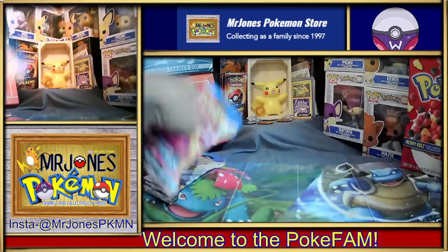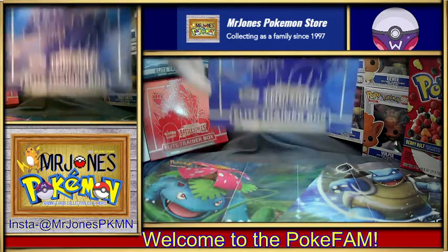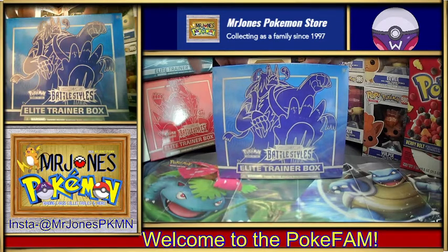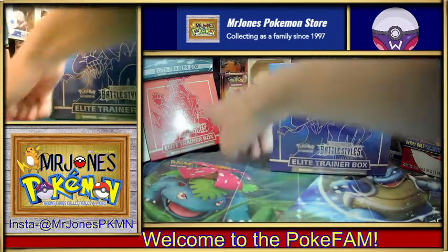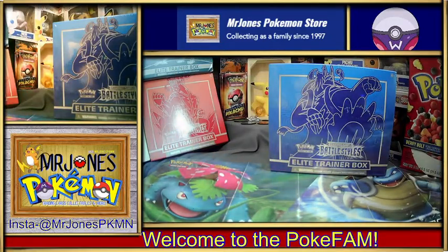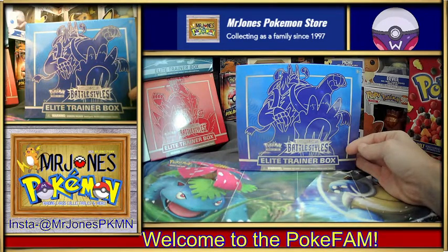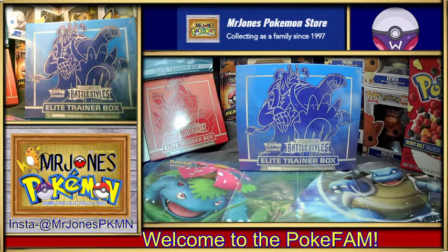We'll put those over here. Like I said, folks, later today we'll be cracking open the Sword and Shield Battle Styles Rapid Strike Urshifu Elite Trainer Box. I'll be posting that a little bit later tonight. If you haven't already, take a look — we opened the Single Strike ETB yesterday, so go check that out. Then come back and we'll crack open the Rapid Strike one. Again, guys and gals, I am Mr. Jones. Appreciate all y'all for joining me today. Have a great Sunday, be safe, and happy card hunting — I'll see y'all later today!